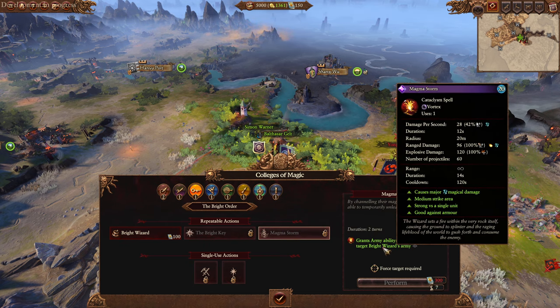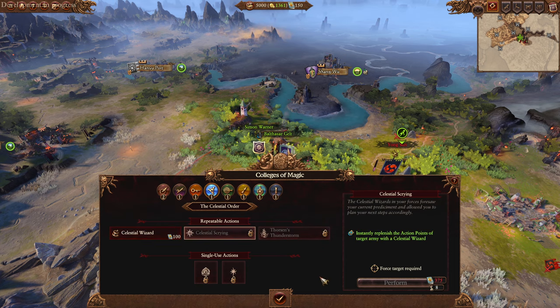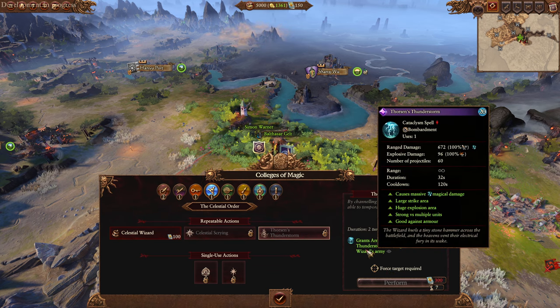Then we have Magma Storm here, Keeper fire magic. Then we have Celestial - that is a free move. Instantly replenish action points of target army with Celestial Wizard. And if I read this correctly, that is all armies with Celestial Wizards. So if you have a Celestial Wizard in every army, you can get a free movement phase for everybody.